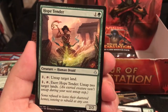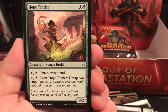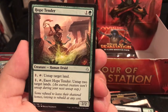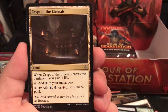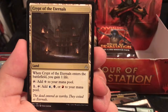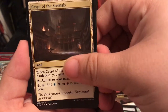Hope Tenderer is a Druid, 2/2 for 2 - pay 1, tap to untap target land, or pay 1, tap, exert to untap 2 target lands. Crypt of the Eternals - when it enters the battlefield you gain 1 life, tap for colorless, or get green, black, or red mana when you pay 1 and tap. That's definitely how you get your Bolas right there, because those are his colors.